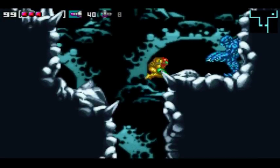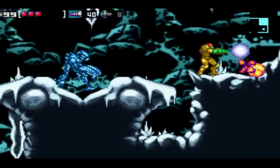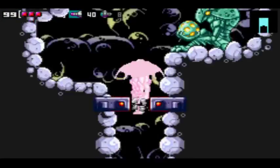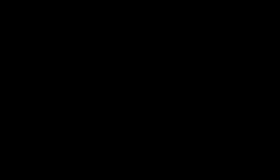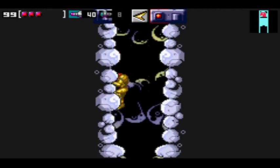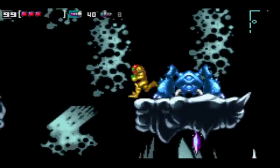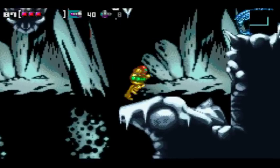The spike thing sticking out of the ground is supposed to be a little hint to shine spark up there. And you get the wonderful plasma beam. Some of you may be thinking, well, how was I supposed to know I could shine spark up there? Well, that's what this is for — you could climb up and realize, oh, I need a speed boost.